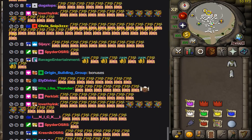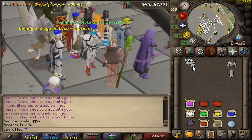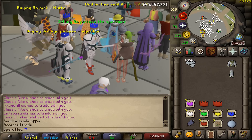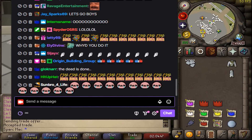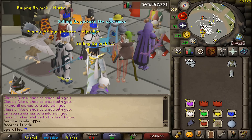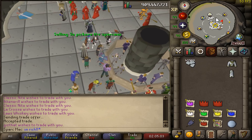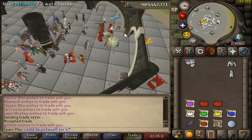Shout out to everyone in the stream today at twitch.tv/SparcMac. Thanks to the trade, Whiskey — enjoy your fresh Third Age Pick. I'm having regrets... I'm having regrets... it's not regrets, it's raw grats — I feared of this. Oh no, what have I done? Psych! I'm rich, baby — I am rich! Yes, I sold the Third Age Pickaxe for four bill plus!